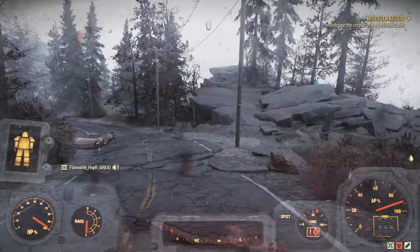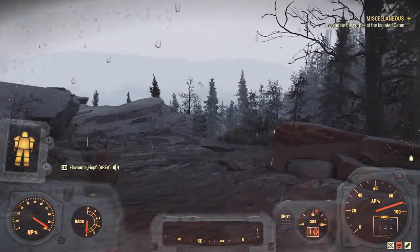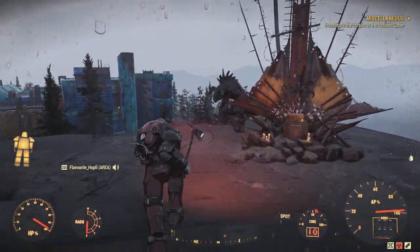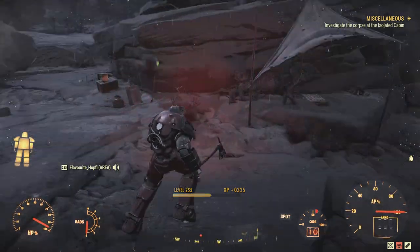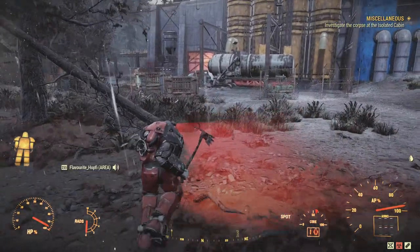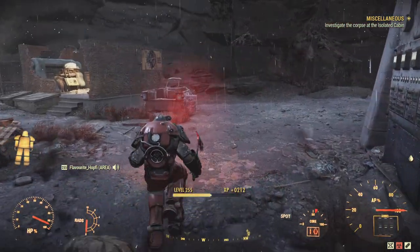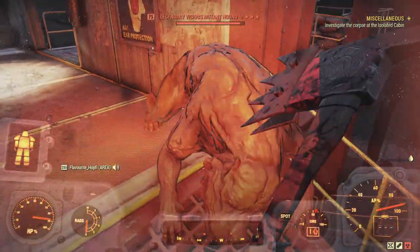I wanted to use something else - I had an anti-armor power attack version, but looking back every single melee character I did for the last half year had anti-armor, which I'm not even considering to be so great on melee weapons. I just wanted to show off something different. I do have a vampire swing speed fire axe which obviously works very well with this build - gives you a bit more tankiness. But vampire on a melee weapon is very basic; it's basically all that people use that don't use bloodied. I have a junkies unarmed build coming up, so I didn't want to go junkies.